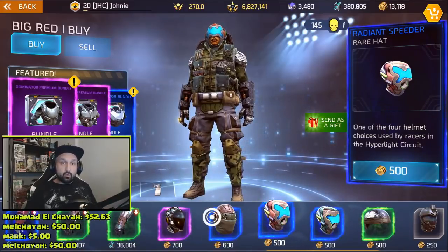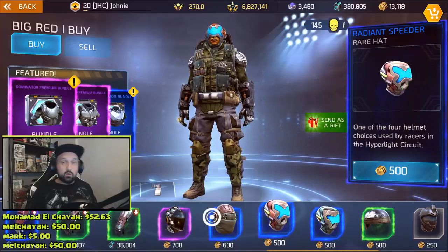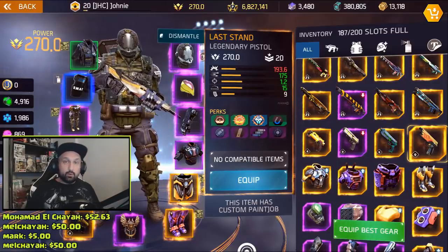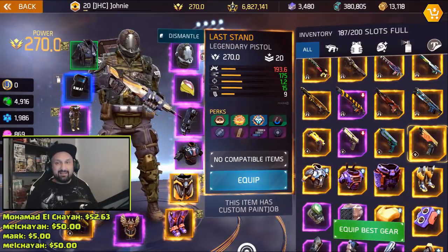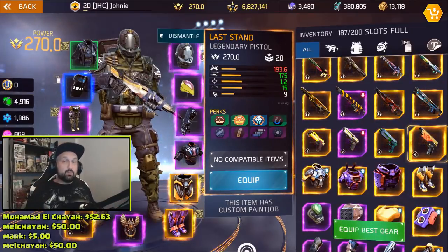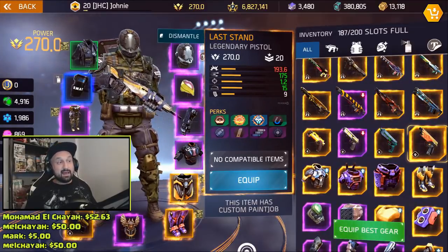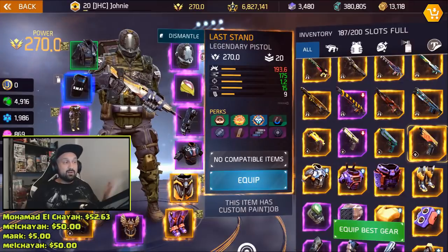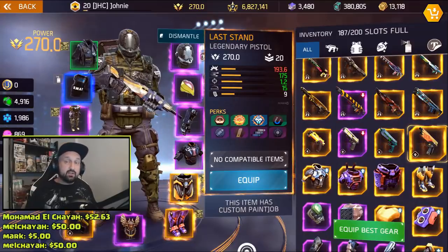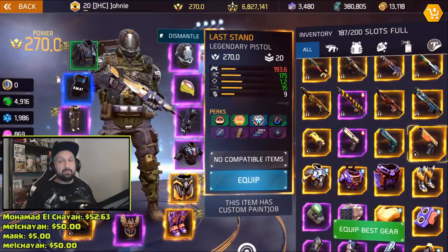Let me know in the comments if you spotted the fifth hat - it could be the one from the bundle since they said five different hats and the bundle has one too. These hats cost 500 gold each. To get free gold you can watch ads, do offers from the offer wall, or try to get a gift from a friend. That'll be it for today - hope you guys enjoyed the tips. The Last Stand legendary pistol is only available for 12 days and after that it's gone, so good luck everyone. Let me know in the comments if you have good perks. Thanks for watching, don't forget to subscribe and hit the like button - I'll be back soon, take care.